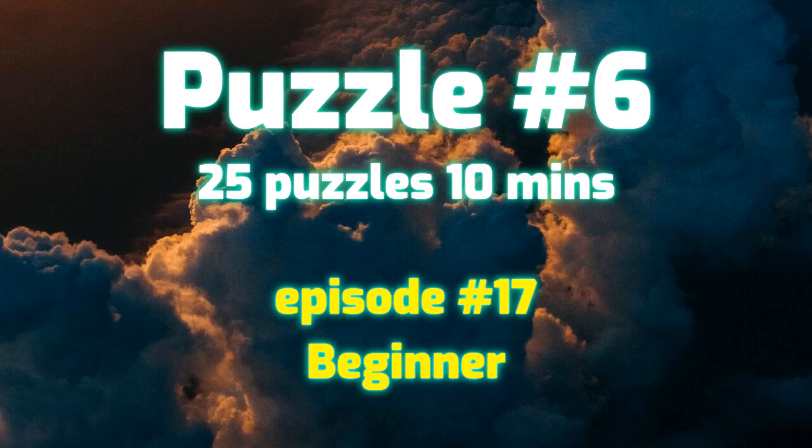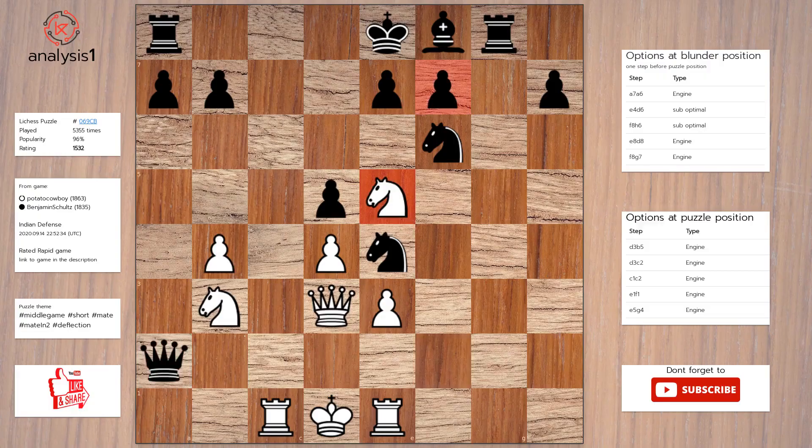Let's continue. Threats in puzzle position are: knight takes pawn, queen takes knight. Checks in this position are: queen to b5, check; rook to c8, check.